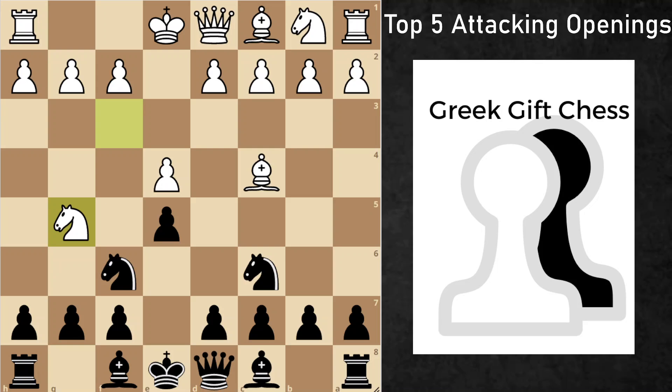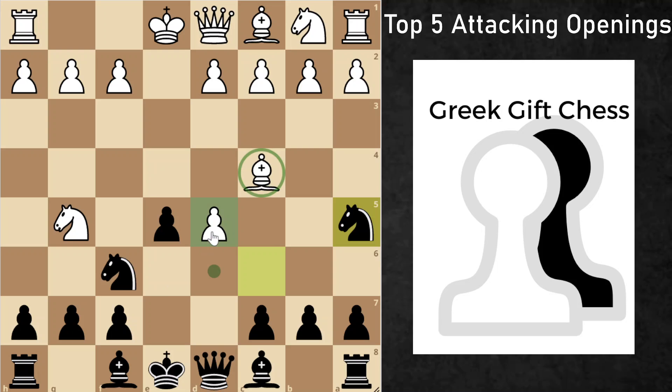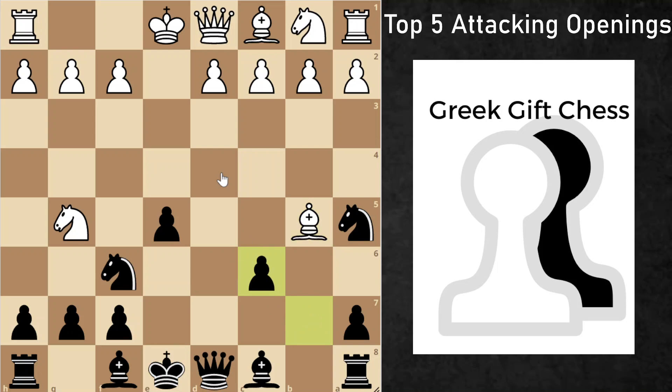However, we trick White and play the move d5. This cuts off the light-square bishop and it no longer attacks f7. After e-takes-d5 and knight a5, we're attacking the bishop and attacking White's center, which is already crumbled. White does have this check with bishop a5, c6, and after an exchange on c6, White can retreat the bishop. Here we're going to be developing our pieces to active squares — bishop to d6, and then bishop b7.